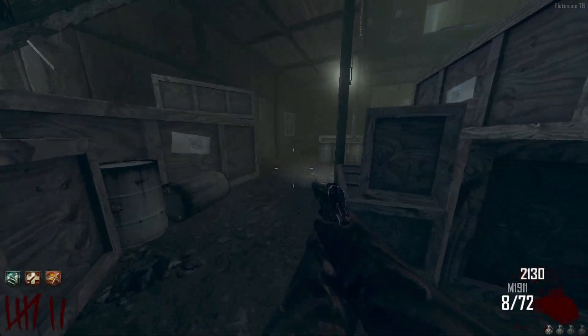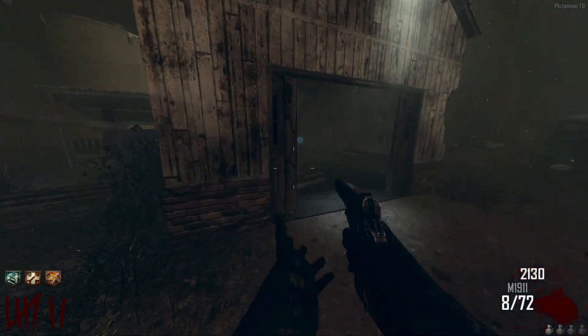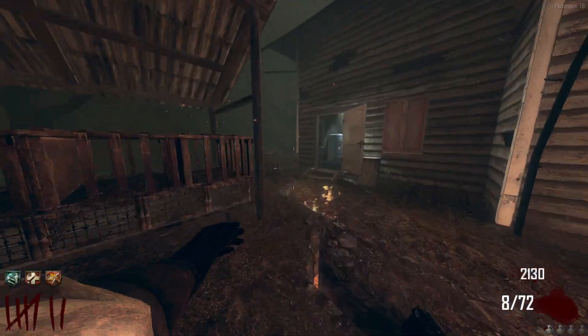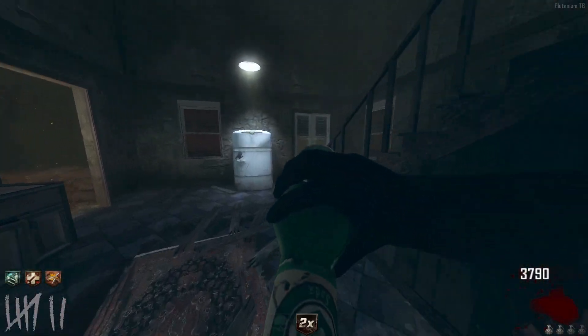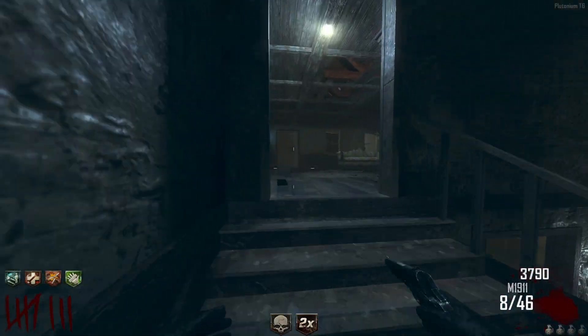On round seven I buy Double Tap 2.0 because I don't really need Speed Cola right now — I'm just going to be spamming the Galva Knuckles until round 13, so reloading isn't useful. But I did buy Speed Cola anyway at the end of round seven since I had enough points after spamming the Galva Knuckles and getting a Double Points.